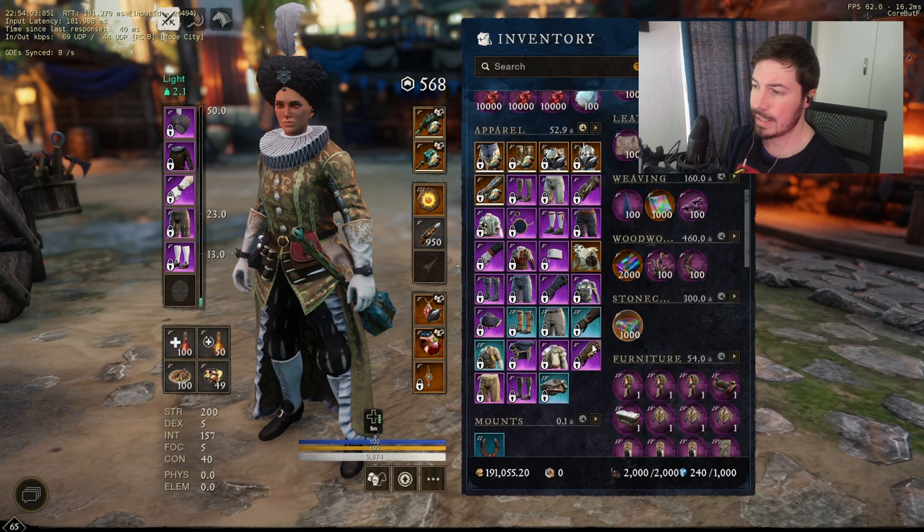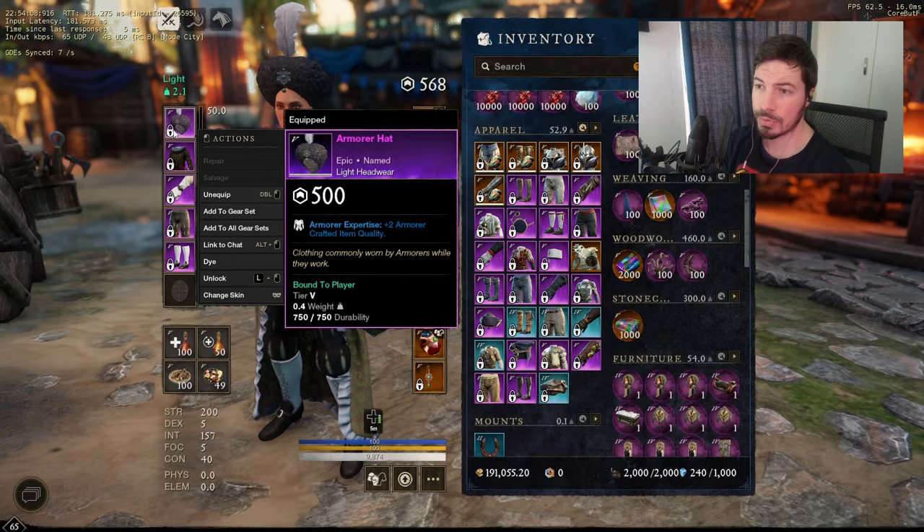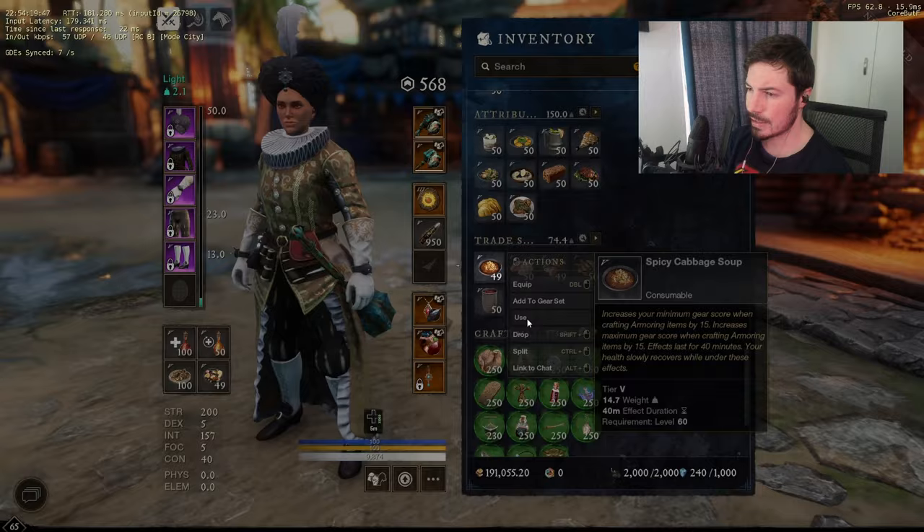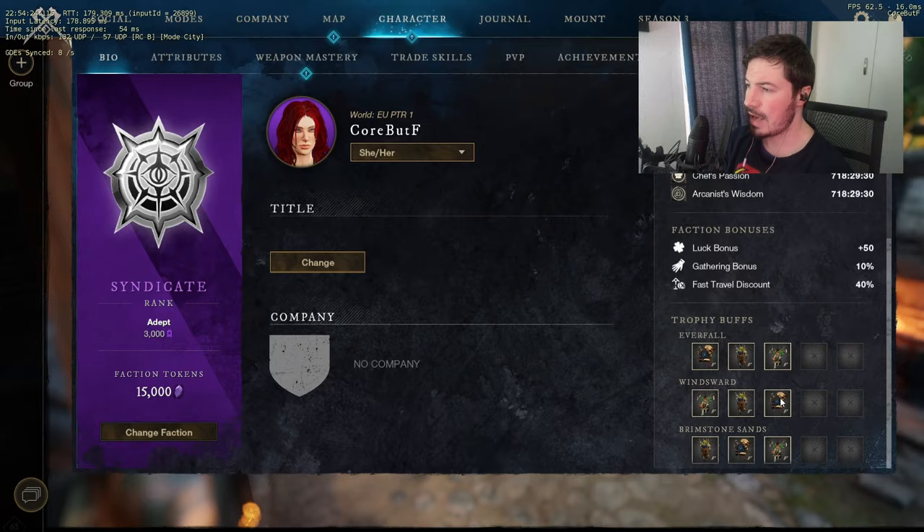Now what do you need? Obviously you need your armorer's clothing, the earring, plus the food buff that you need to pop. Just go to gear score here. And obviously you're going to need your trophies as well — I already have ultimate trophies in three of my houses.